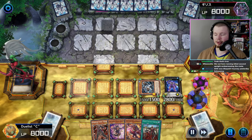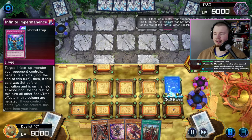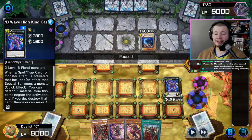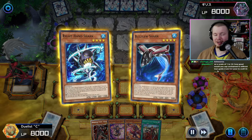Quick effect to pop our link, link adds Aruha to our hand — because they went to battle phase we wanted to play around Evenly a little bit. Then they go Imperm. The board was apparently scuffed — the Caesar only negates spells and traps that special summon a monster.